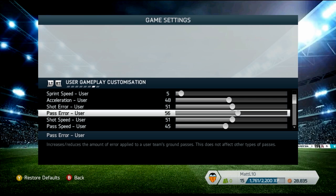Shot speed at 51 is kind of that magic number to get keepers to have different save animations and slight deflections — check my Fleetwood Town career mode playlist for examples. What this does is make shots hard enough that they're not just saved and returned right to an attacker. If somebody hits it hard, that ball needs to go out for a corner or a throw-in, in relation to how the goalkeeper reacts.